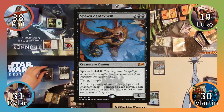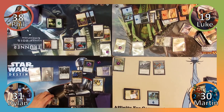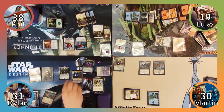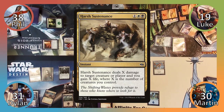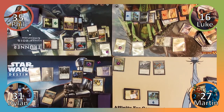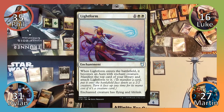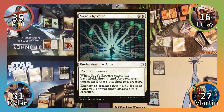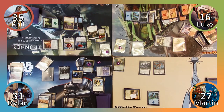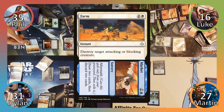Dylan responds by creating a 1/1 Vampire with lifelink thanks to his transformed land, then proceeds to his turn. Dylan uses Sorin's plus one ability, revealing the top card of his library to be Harsh Sustenance. Everyone other than Dylan loses three life, and Dylan puts the spell into his hand for later use. Next Dylan casts Lightform, manifesting the top card of his library and attaching the aura to it. He then casts Sage's Reverie, attaching it to the manifested card and drawing two cards. Moving to combat, Dylan attacks Phil with Kyomuro, and Phil responds by casting Farm, destroying the spirit. Dylan then passes to Phil.